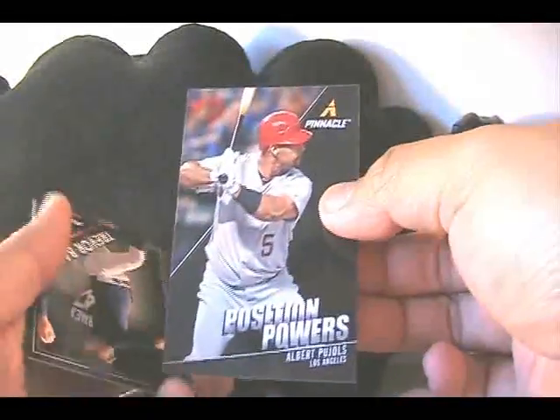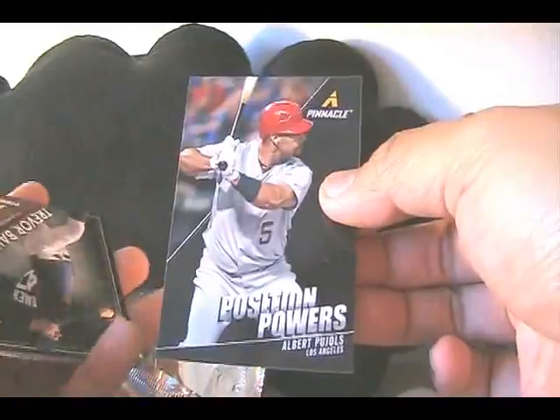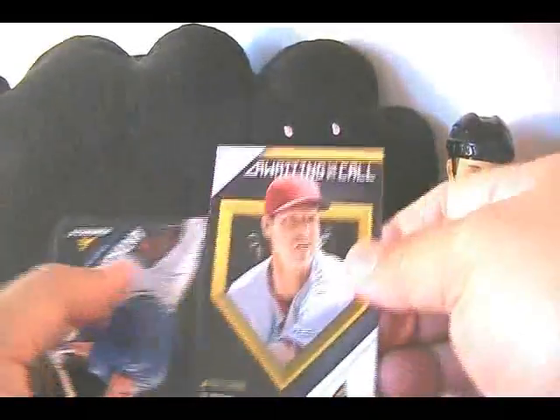Another one of those Position Powers — Albert Pujols. Let's try to go a little faster; still got quite a few packs to go. Randy Johnson, Awaiting the Call, and the rest are base. We still have a few packs to go here.